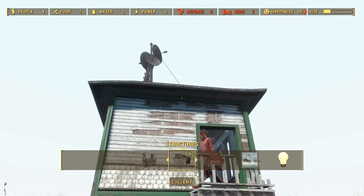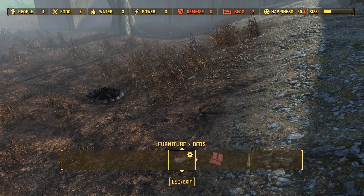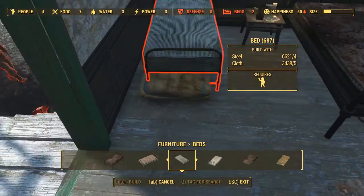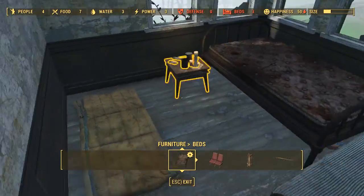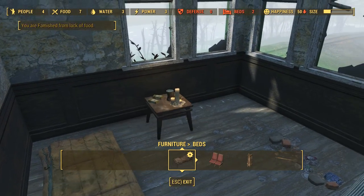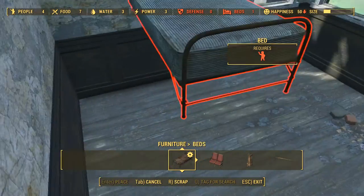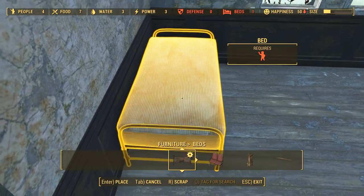We did get some people here because we put down the recruitment beacon and things like that. We have four people and we don't have enough beds. I guess it wouldn't be a bad idea to put beds in here temporarily — there's not a lot of space. Let's scrap some of this stuff. Happiness is going down; they don't like that.